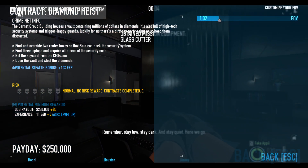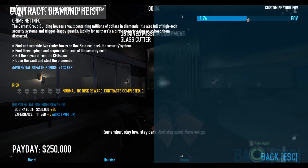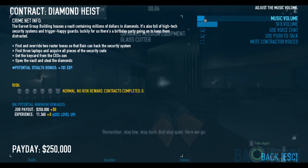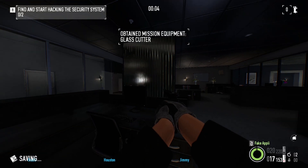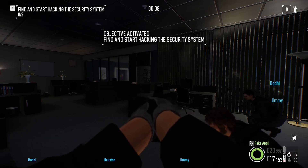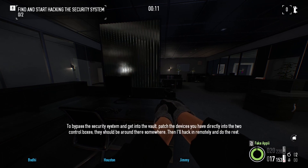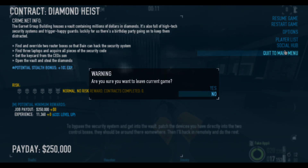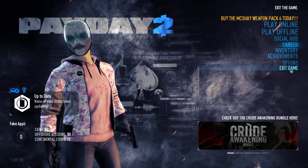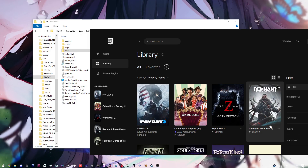Go to Mod Options, then Custom FOB — yes, everything works. 175 is my favorite FOV option for this game; your mileage may vary if you choose another. But yeah, this is how you mod Payday 2 on the Epic Games Store. Thank you so much for watching — AP here, peace out.